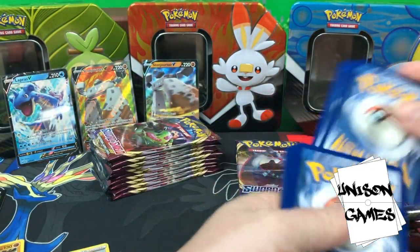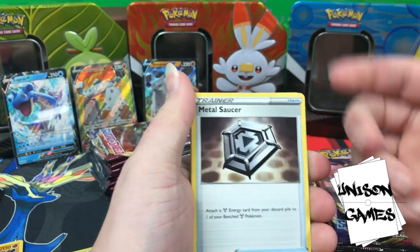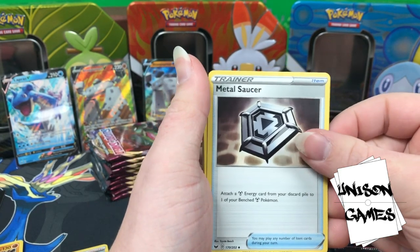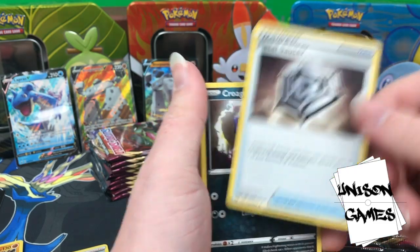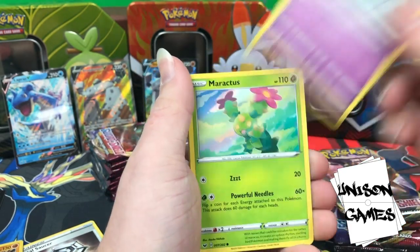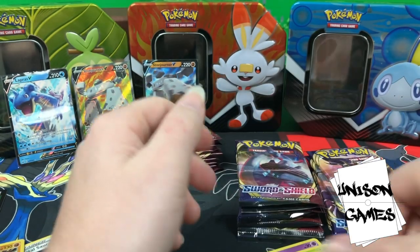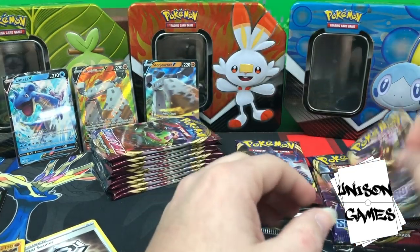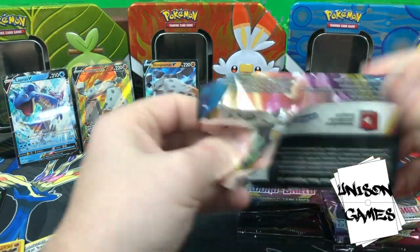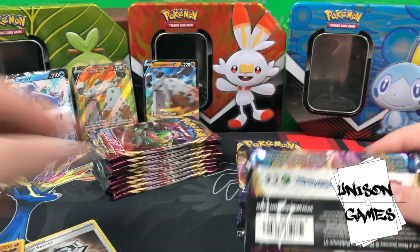Got a little sneak peek of that Croagunk. Hitmonlee, Salazzle, and metal saucer — that's a pretty decent pull, one of the more valuable items. We're looking for that Quick Ball too. Galarian Meowth, Scorbunny, Sinistea, Maractus, Sizzlipede, Ninetales — really, really good art, not a great card, same deal as the Raichu kind of, but I like the art. The art in this set overall I think is actually pretty good. Here's a code for you guys — enjoy it.